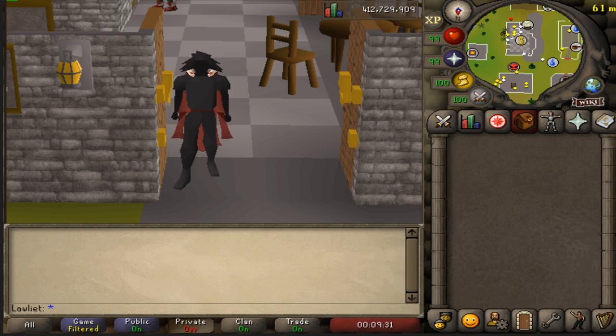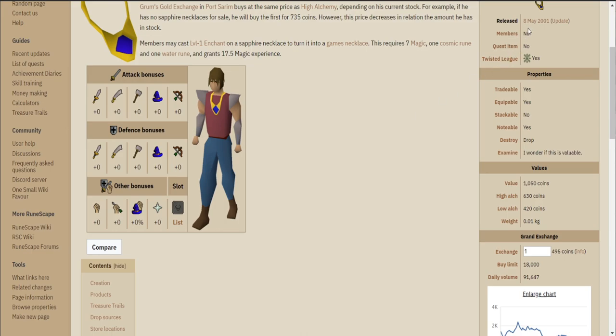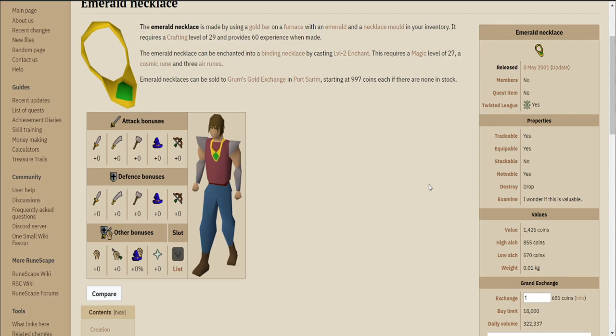I figured we'd do it anyway because it is a money maker and people do do it. I thought I'd go ahead and show off what kind of money you can make in free to play by making jewelry. Just because it's not on the OSRS Wiki money making guides doesn't mean it might not get added later. Even while searching through the prices, the wiki did show how much profit you'd be making based on the cost of supplies, so in a way they do kind of have a money maker on there.